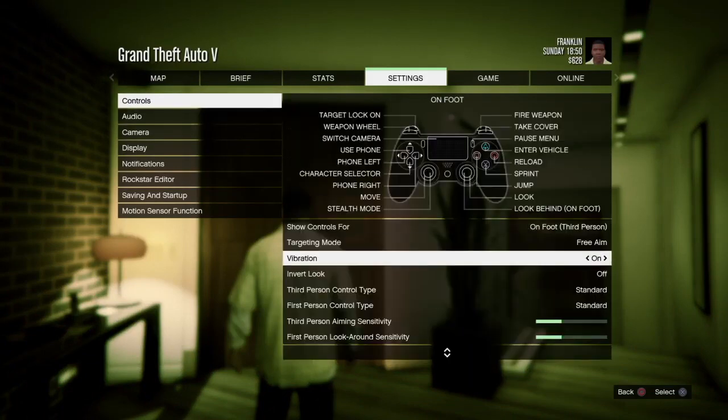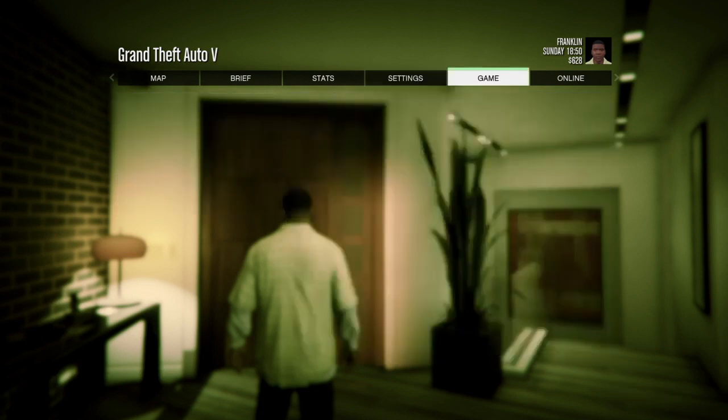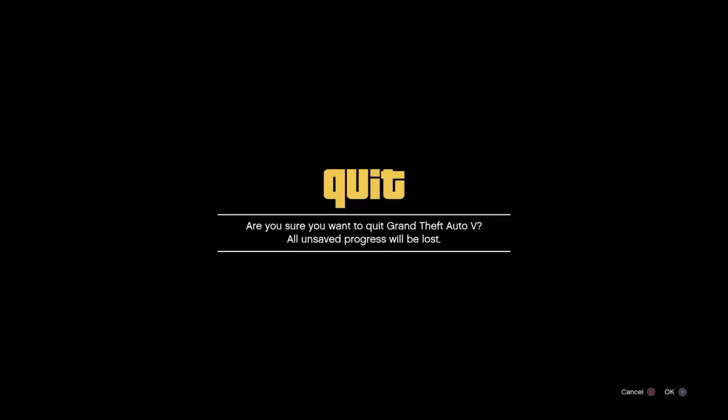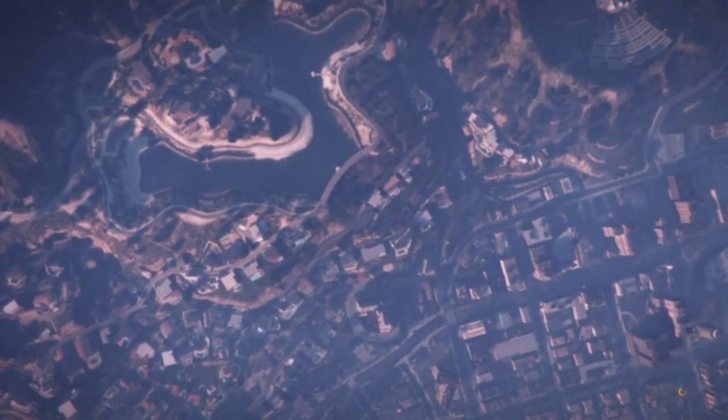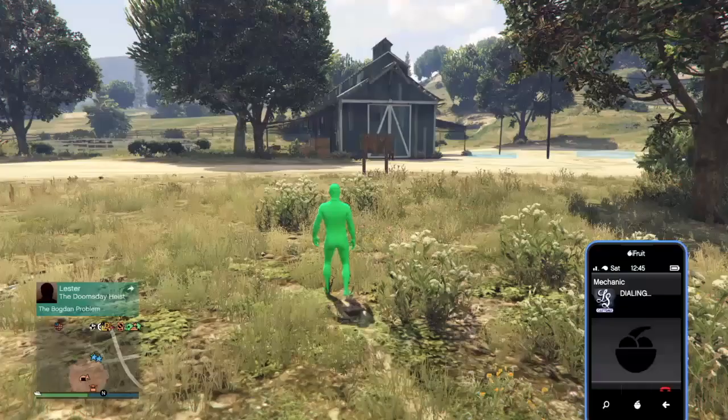Let's go to controls, put on free aim — you guys know the drill, always free aim. Go to invite only session. Then just load up and head to your bunker.